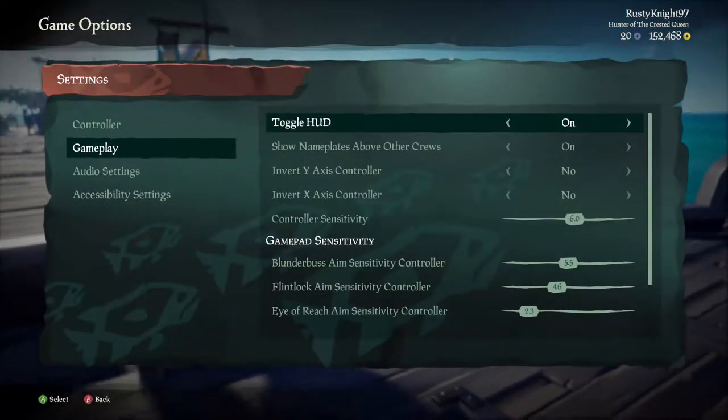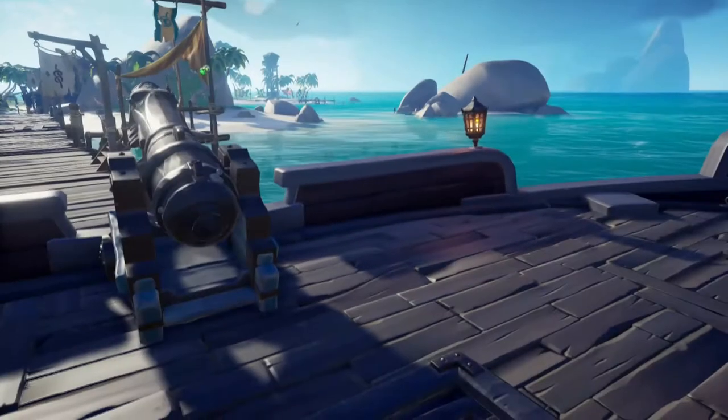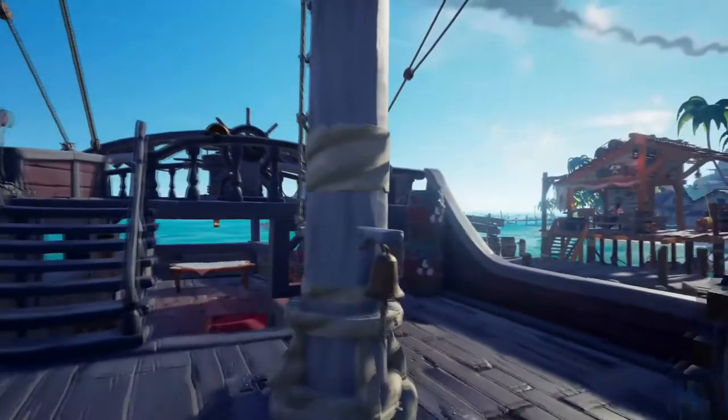Also with the update there are two new features: you can toggle off other crew names, which makes it easier for streamers and content creators who post online, and you can also get rid of the hood.